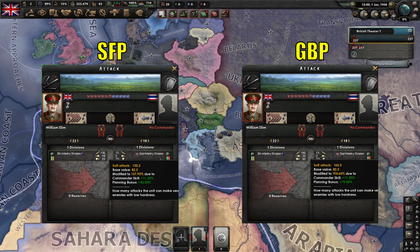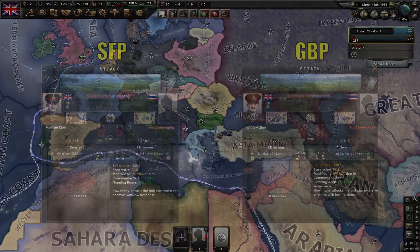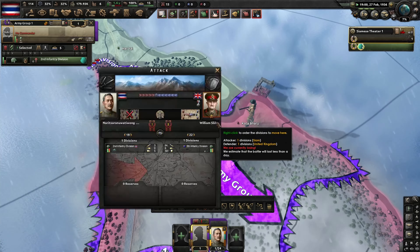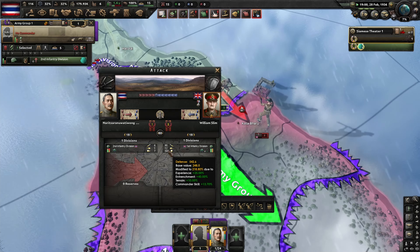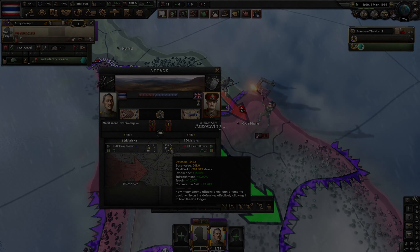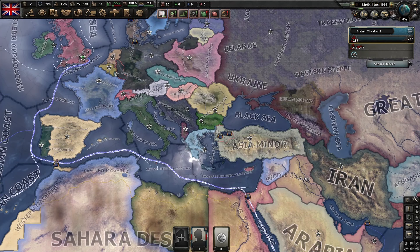But with more breakthrough thanks to the army-wide buffs provided in the tree, once they have taken a position, GBP divisions are also more difficult to dislodge thanks to their ability to entrench faster to a higher total entrenchment than other doctrines. GBP is also the only doctrine that synergizes well with expeditionary forces.